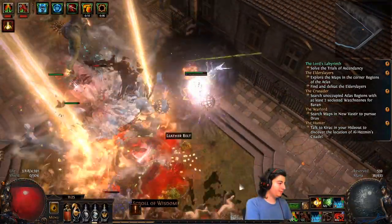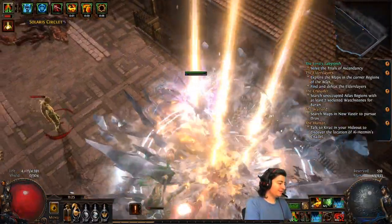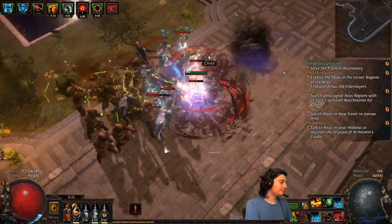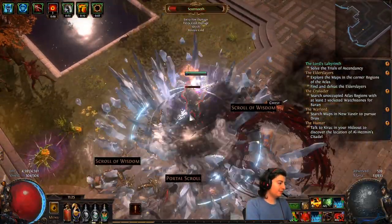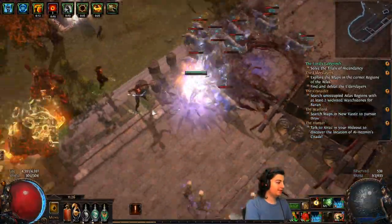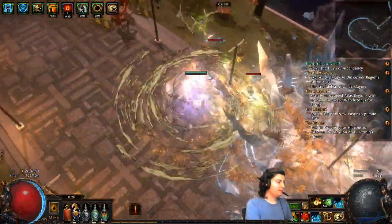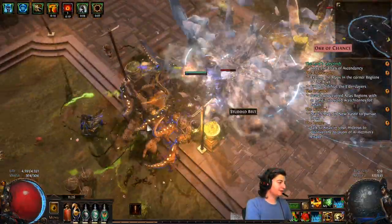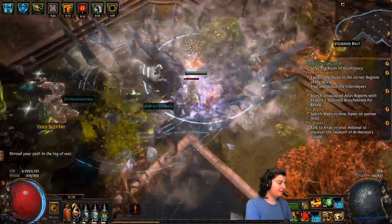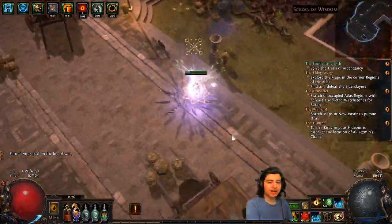Got our molten shell up. Visibility with ice crash is a bit of an issue. But that's okay because the build effectively is pretty tanky — way more tanky than I thought a raider would be. Not the best single target damage if you have to move around a lot. The curse we have is frostbite, and when you're in sand stance it's curse on hit with the bladestorm I'm using. This helps us conserve our exerted attacks, because it will kind of feel bad to use the really strong ice crashes on trash mobs.